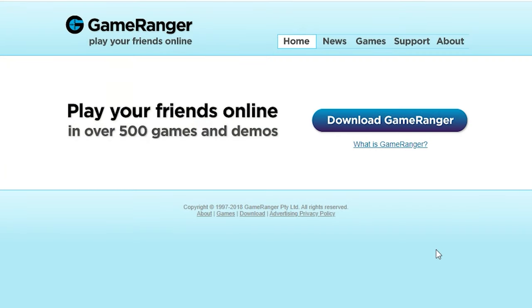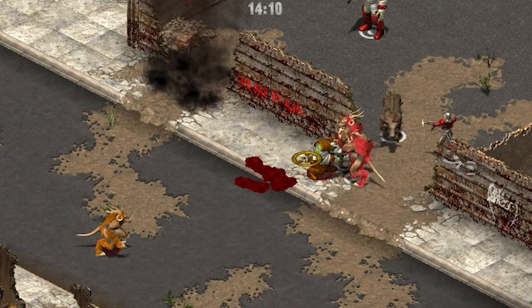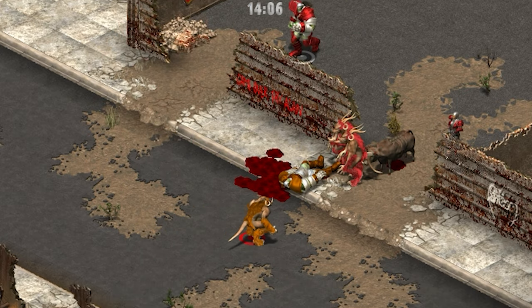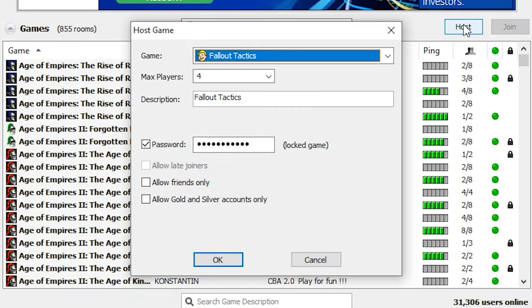Now you need to download the GameRanger client — there's a link to that below. After installing it, you need to make a firewall exception for GameRanger, then launch the program. From here you can host a game, have your friends join in, and you're good to go.